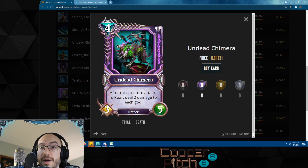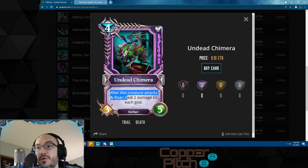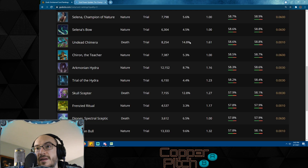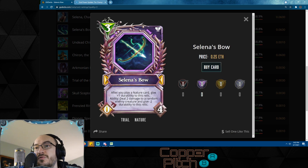Undead Chimera has been killing it in the soul burn decks, but soul burn is going away very shortly, so it's hard to say exactly what will happen with it. We also don't know the new god power for death yet. But this is still a nice 3/5 body for four mana, and after this creature attacks and the roar deals two damage to each god — so if you're hitting your opponent's face with this, you're actually dealing five damage. It's got five health so it sticks nicely and does a lot of damage — remains to be seen where it ends up.